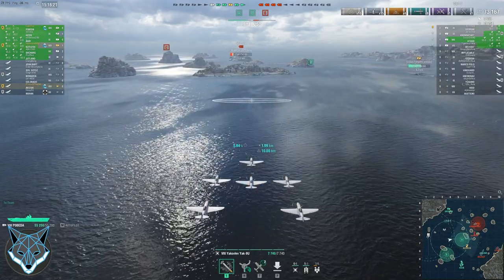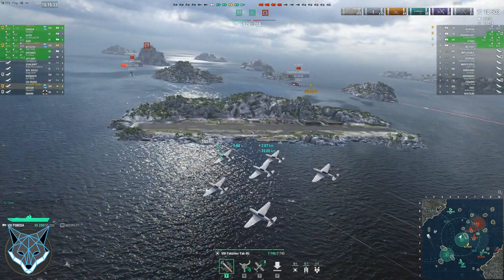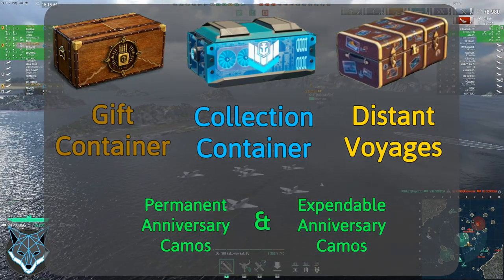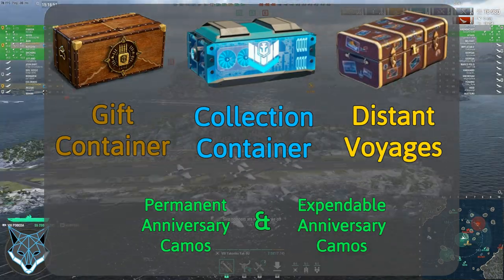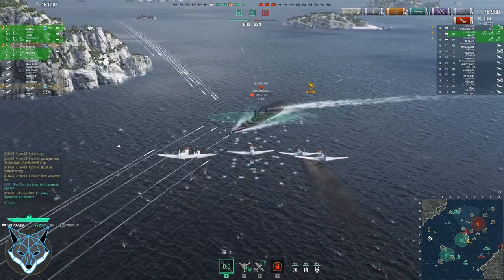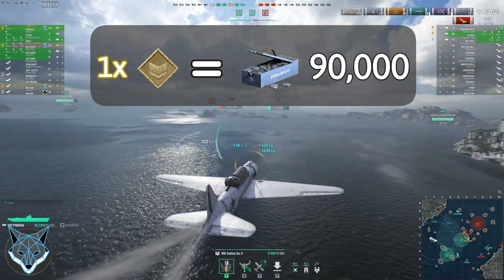The last thing I want to cover before wrapping up is what can you spend all of these festive tokens on. The available things to purchase will be the following: you can exchange them for containers for the six years of World of Warships collection; you can also get six years of World of Warships permanent camouflages for ships the Leon, York, Shores, Gajamata, Akatsuki, and Zara; you can also get gift containers, distant voyages containers, and World of Warships anniversary expendable camouflages. If none of those options are worth it to you, those festive tokens will automatically be converted to credits at a rate of one festive token to 90,000 in-game credits.